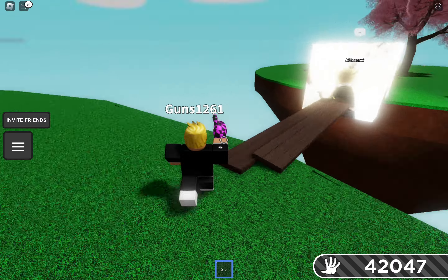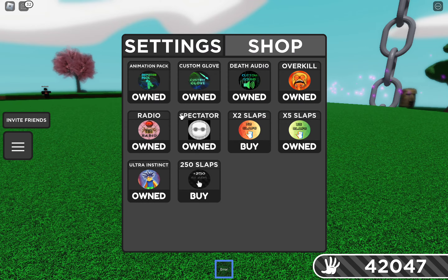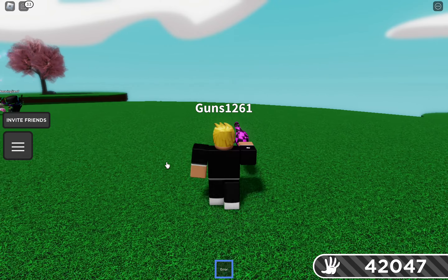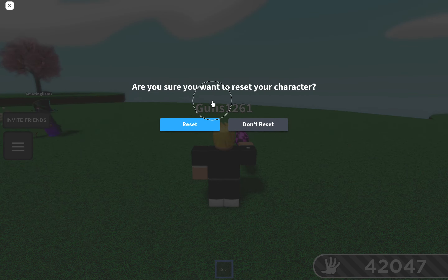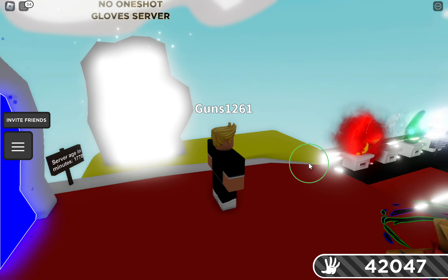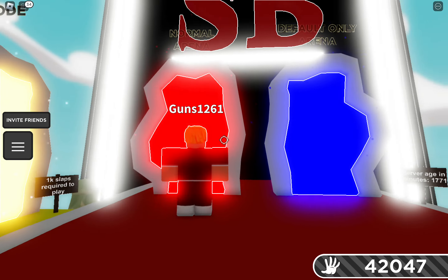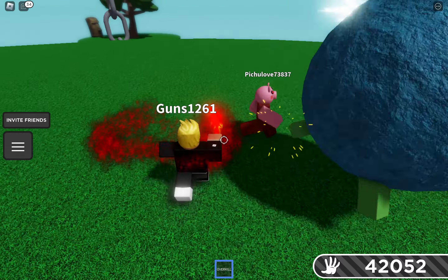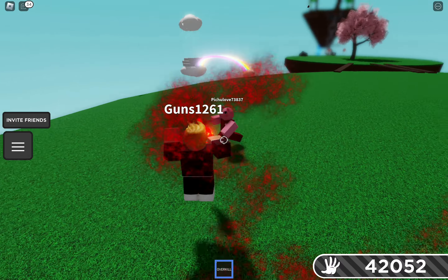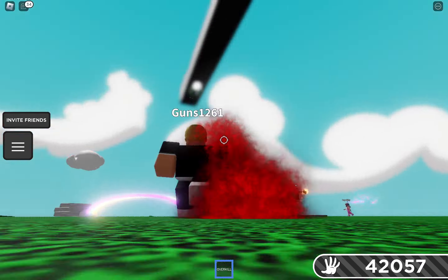What the Air Glove does is when you slap someone they literally glitch out of the map. Another thing about this game — it's more of a pay-to-win game. I'll show you Overkill: you equip it, go back to the normal arena, and it just instantly kills people. You can hit someone and they literally just fling into the air.